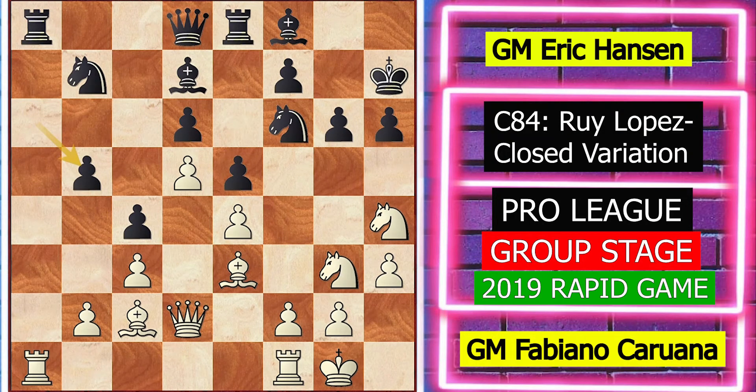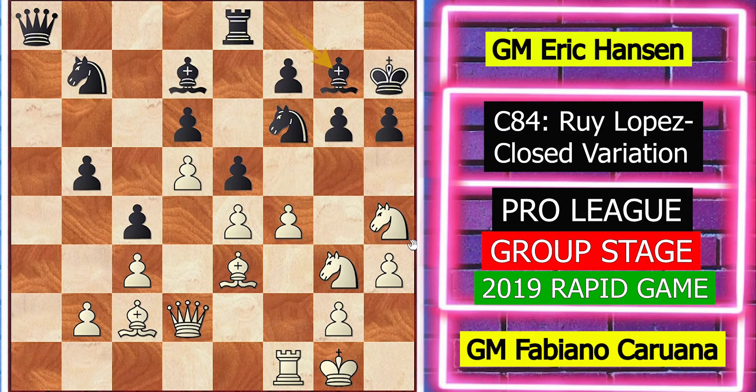Now white played rook takes a8, queen takes a8, and now f4 — since black has to attack on the queenside and white has to attack on the kingside, that's why he played f4. Now black played bishop g7, white played f5.